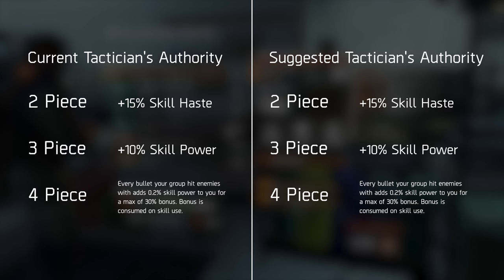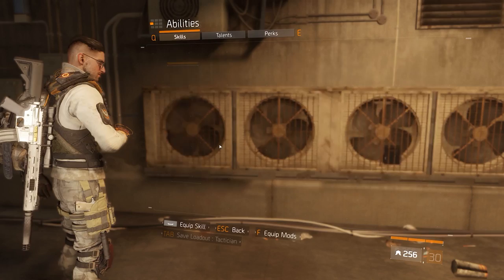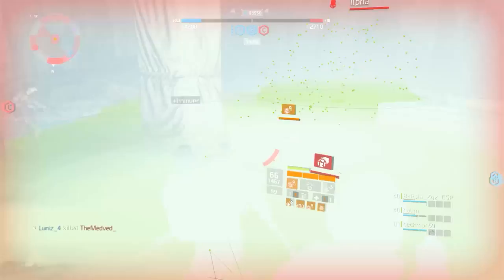I would also change the Tactician's two-piece bonus to 10% and swap it around with the three-piece, so that 10% skill power becomes the two-piece. With that I would also reduce the hard cap down to 40 from 50, so that even with buffs like the ammo box and the recharger smart cover you would not be able to go back to those extreme amounts. Admittedly this is something I've suggested before and it wasn't received very positively by the community.